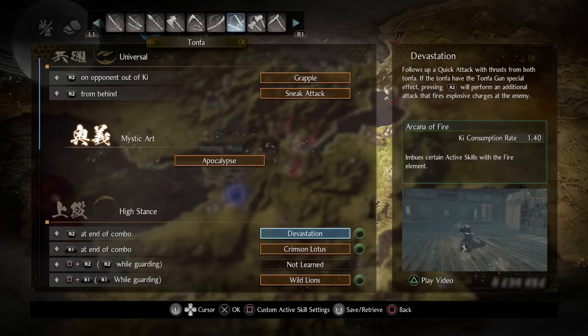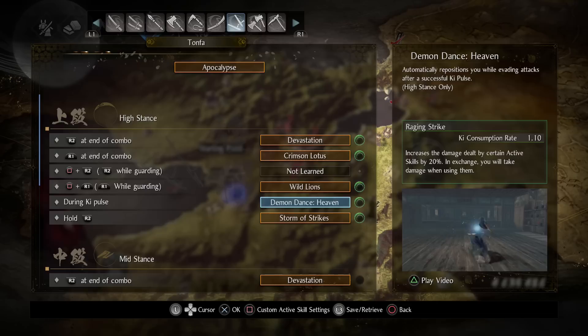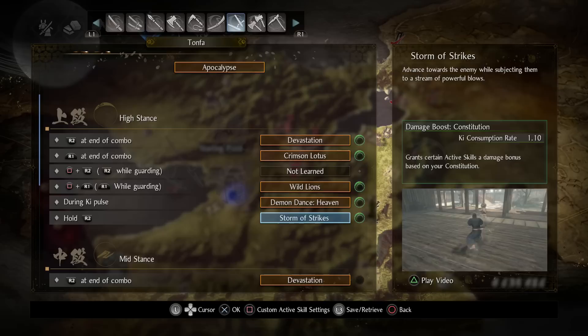The other main skill customization is Raging Strike, which gives you a 20% damage buff on Demon Dance. It will drain your health, but with this much health regeneration you won't even notice it. Try using Raging Strike without health regeneration and you'll watch your health drop instantly — then add health regen and you won't notice it at all. A 20% buff is huge.